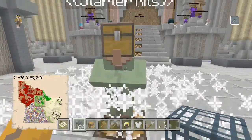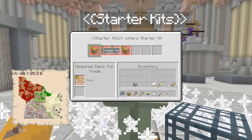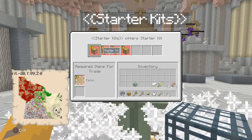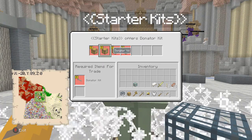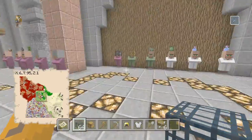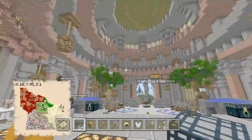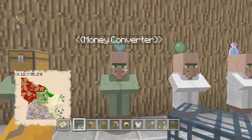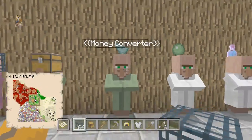Let's get right into it. Here is the starter kit — you guys have the starter villager right here, and here's the starter kit. You have the donator kit, iron kit, and diamond kits. Over here you guys have the shop, as you can see — really cool.